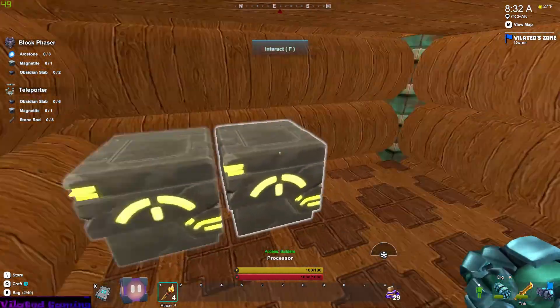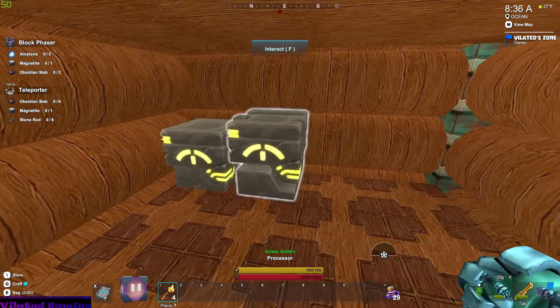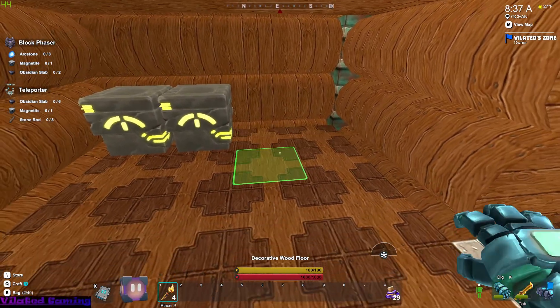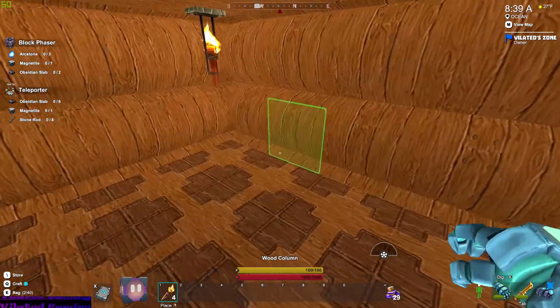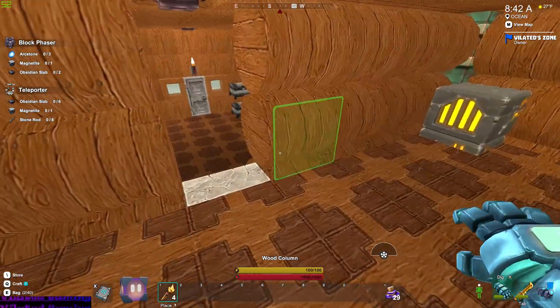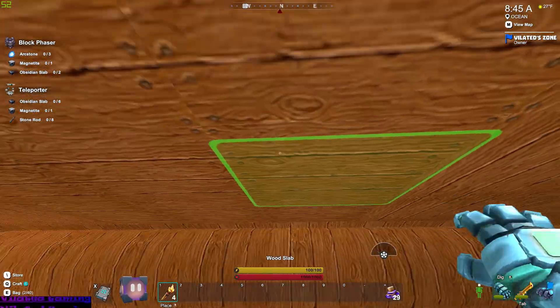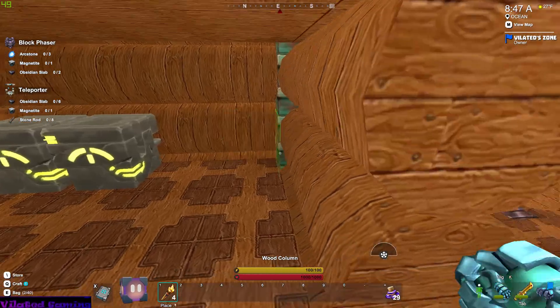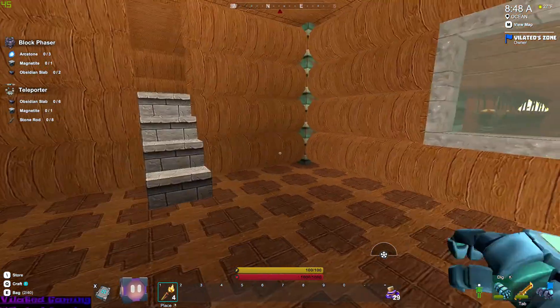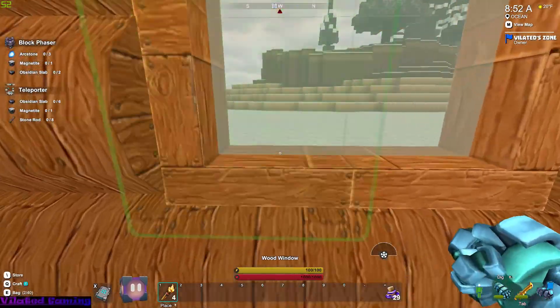And then maybe another upstairs room — this is going to be like my crafting room. Going to get a couple more processors, maybe two more. And then put a roll, and then forge — going to do like a roll or two. And then I may either go up with it or add on another room for my cooking.